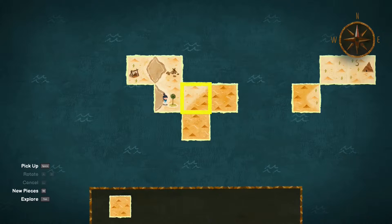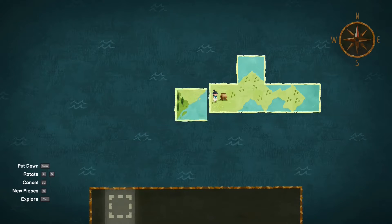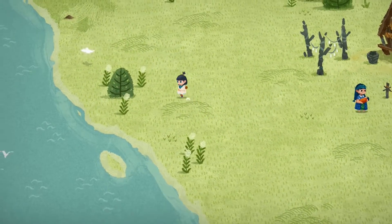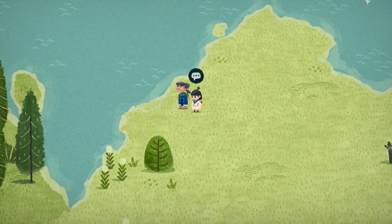This is a great mechanic — I absolutely love it. On the first moment I moved and rotated the first piece I was hooked. Seeing the world changed after having moved around the piece was great. By using the map you can build the world in whatever way you want. This is done to solve puzzles or to access new locations.